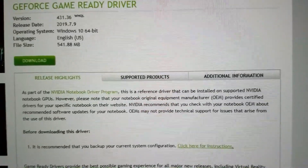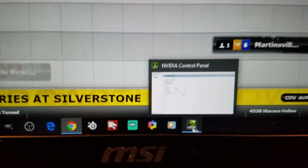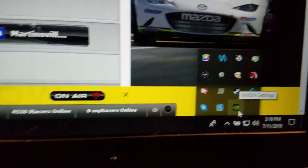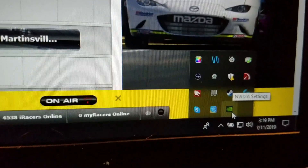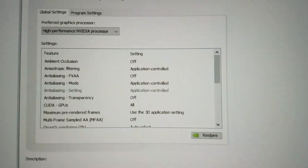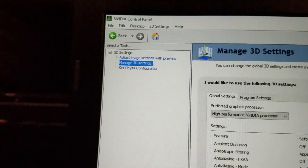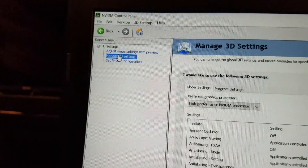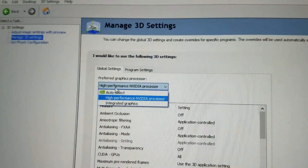Once you download the driver, it opens the Control Panel. If it doesn't boot automatically after downloading, it deletes your old driver settings during installation — you'll see it remove your old system. Once it's installed and you open the Control Panel, the biggest thing is up here where it says '3D Settings' — go to 'Manage 3D Settings.'